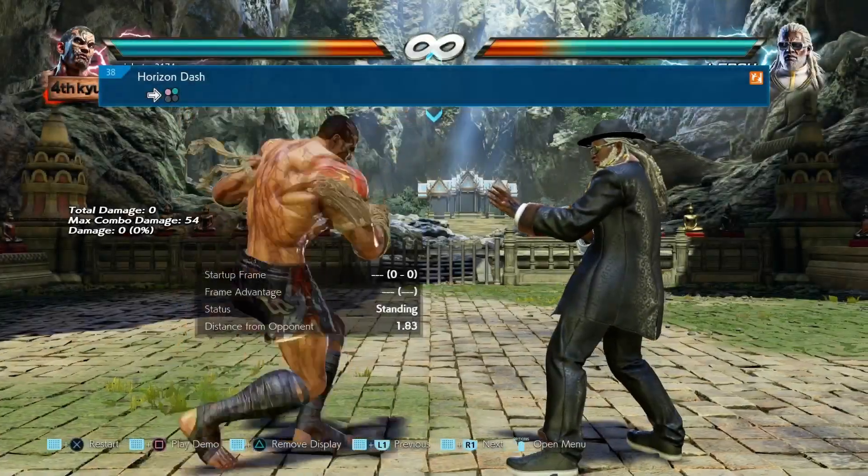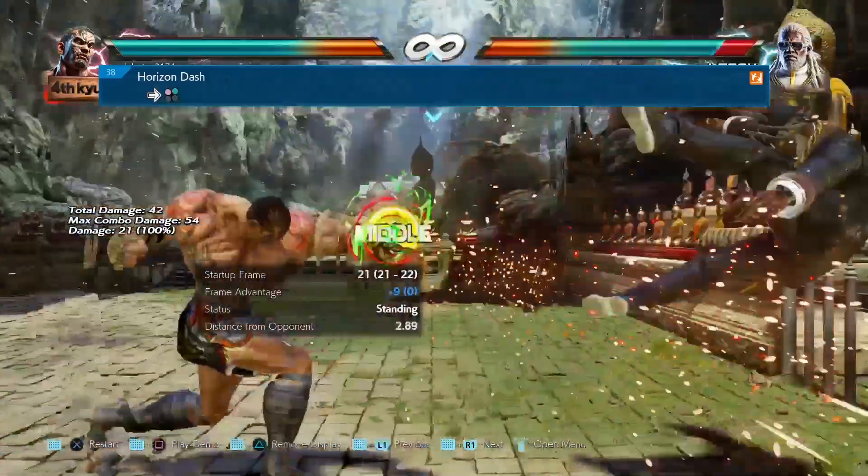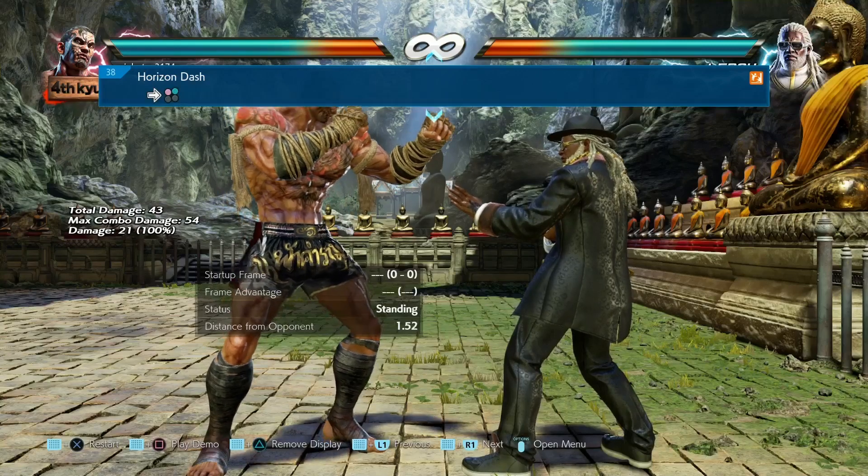Then we have forward 1+2, his wallbound move, and they've nerfed the damage. He used to do 26 damage and now it just does 21.